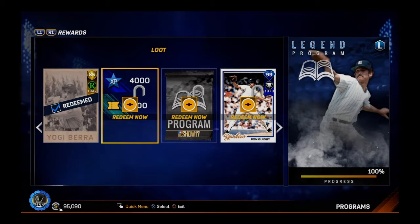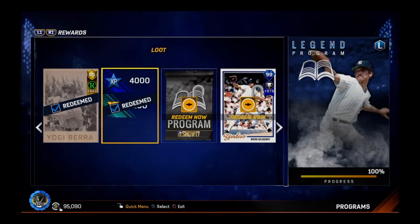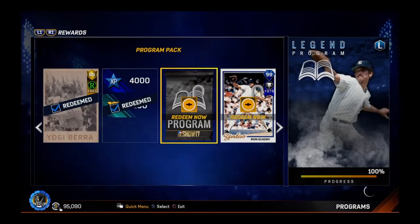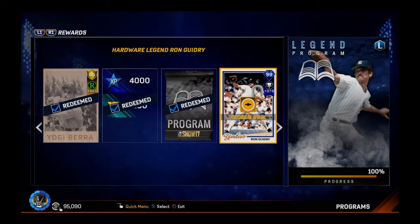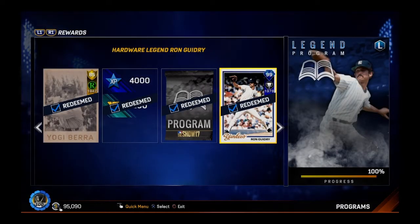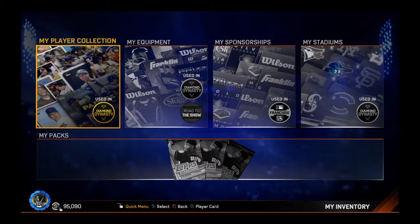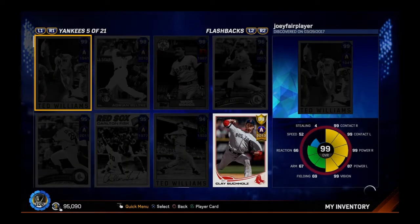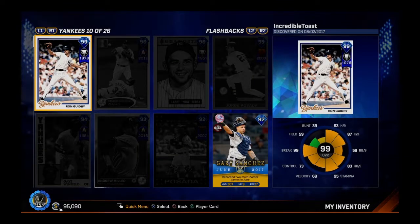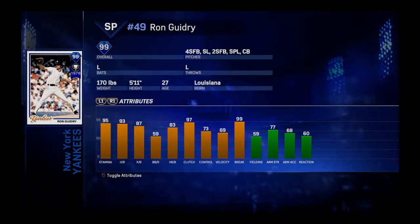I'm going to have to use that one actually, because I don't have that many good catchers depending on what his stats are. I'm going to check his ratings for you guys as well. Let's redeem this 99 overall Hardware Series Yankees Legend flashback pitcher card. That is definitely one of the best pitcher cards in the game. The Vida Blue I have is currently the best pitcher card I have — the 98 flashback. Felix Hernandez is a pretty sick card as well, and now I can add this to my repertoire.